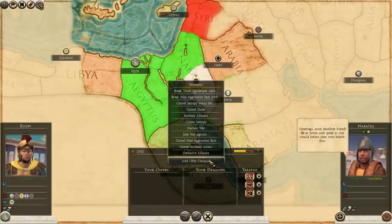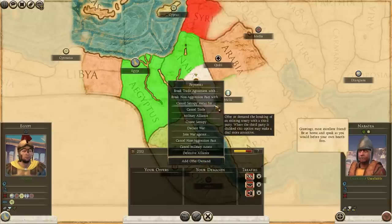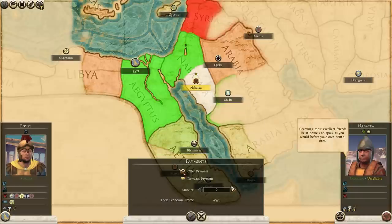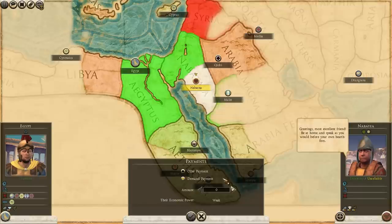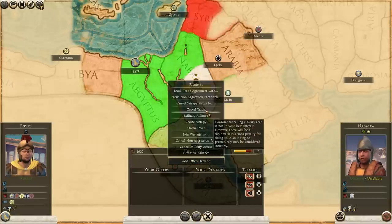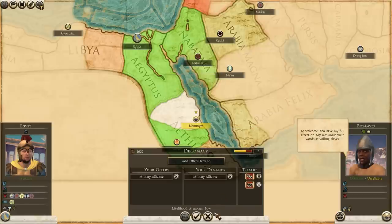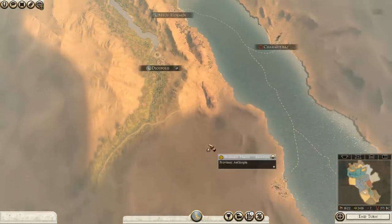Do you want to join this war? Greetings, most excellent friend. Military lights — low, probably because I'm at war. You wouldn't go for satrapy? No. Join war against the Seleucid? Low. What if I pay you? Offer payment — if I do like 810... moderate. What if I go a little bit higher than that — let's go with 1,000. Moderate — let's go with that. Will you join? Aww. What about a military alliance now? God dang it. You're running a non-aggression pact now. Do you want to join? I can't blow so much money getting these guys to join. Do you even have an army? I don't know if he has an army.